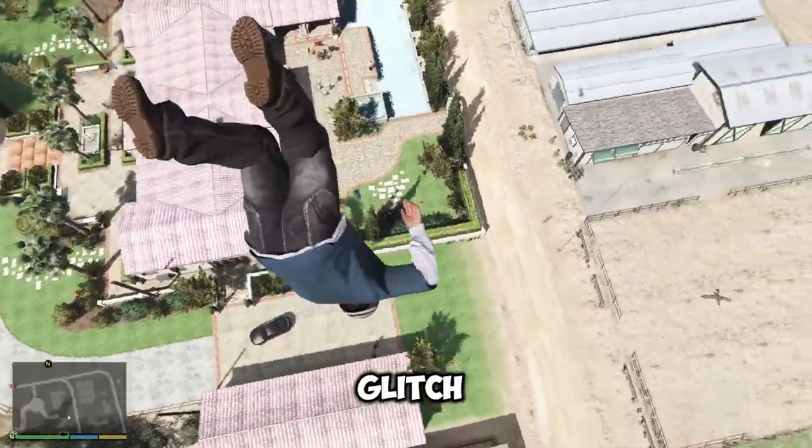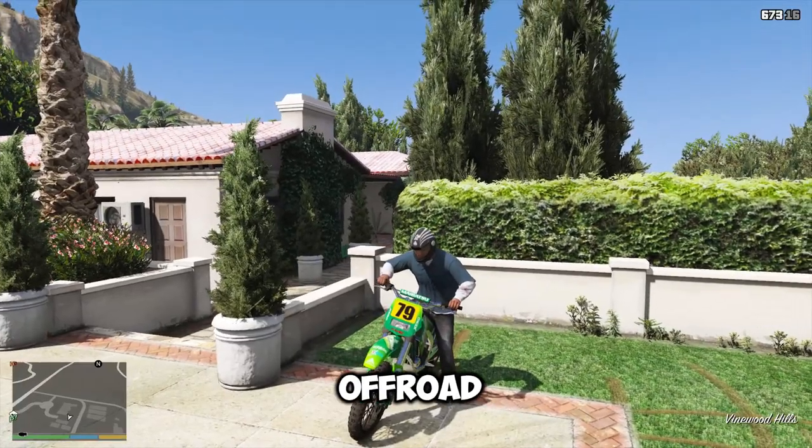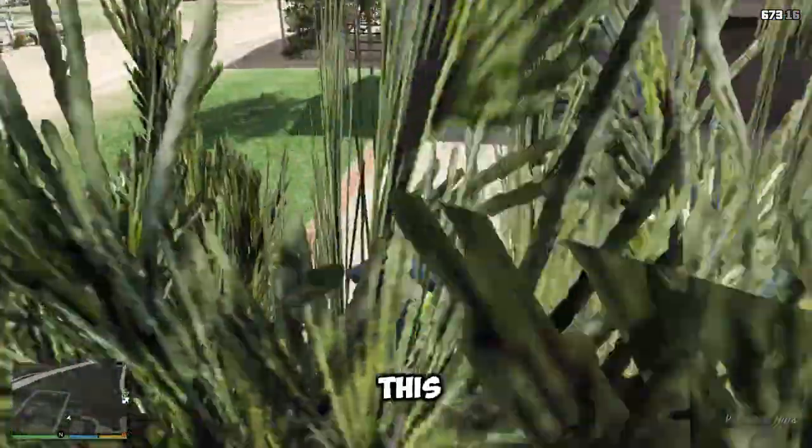The first one is the high jump glitch. If you go to this exact location with a bike, you can use the cheat OFFROAD to spawn a mountain bike. Once you reach this place,